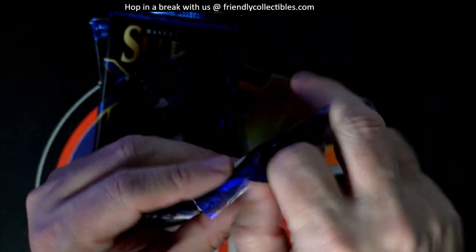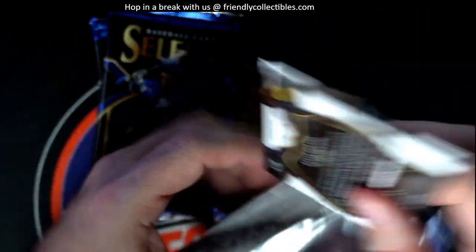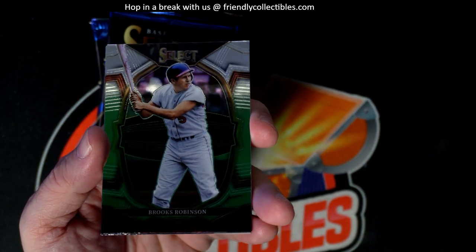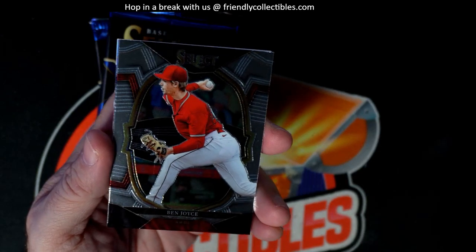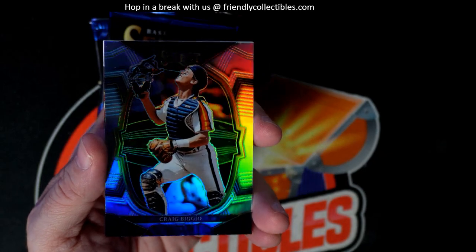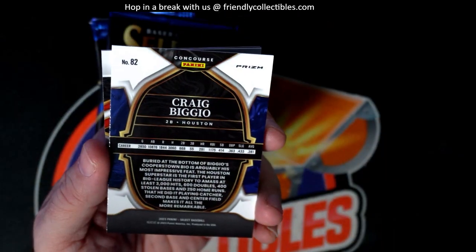And a Duke Snider — the Duke. Brooks Robinson. Ben Joyce. And then we got a Select prism right here — Craig Biggio, Houston Astros.